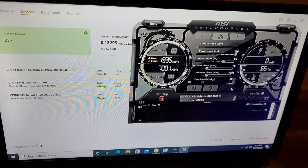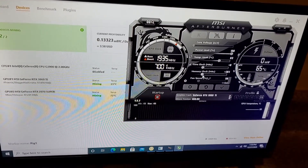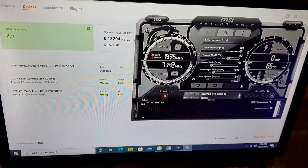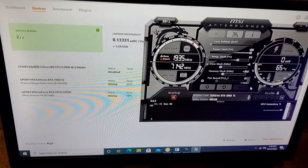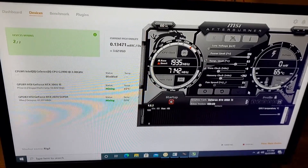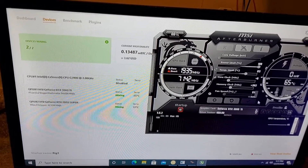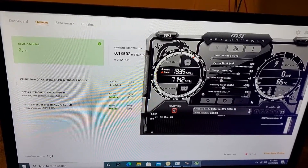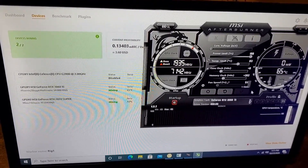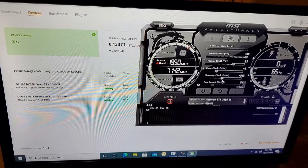53 MH/s. Looks like it's bouncing around 52.9 to 53 MH/s. Give this a little more, see what we can do at about plus 350 over. Now we're at 53.6, then 54 MH/s. Let's continue to push this memory a little more — we'll get it to about plus 500.